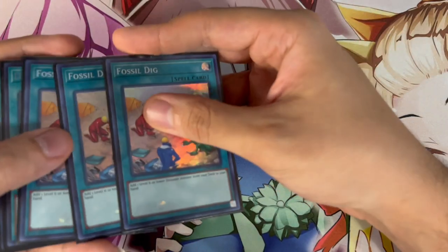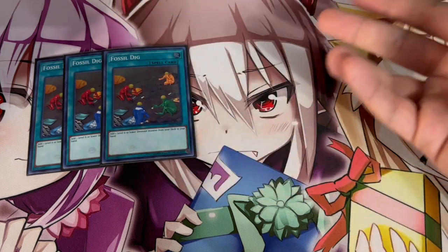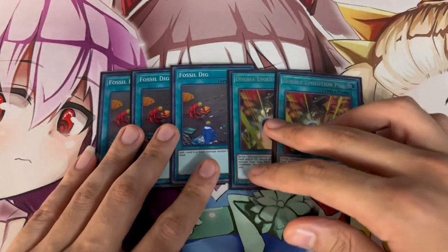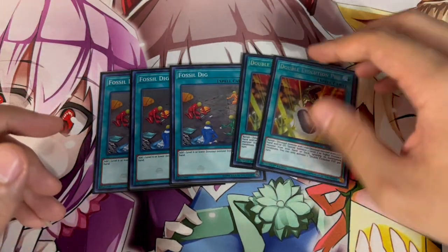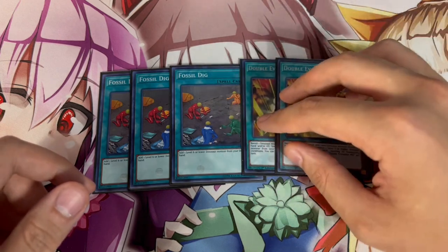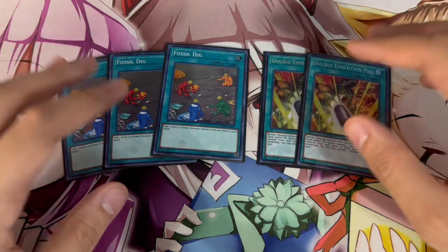For the Dino spells, I'm going to organize this by engine. We're playing triple Fossil Dig and double Double Evolution Pill — wouldn't change these, you have to play them. I'm playing Pill at two because it's always searchable; you have multiple ways to search it now with Quatlus back in the deck, so two is perfectly fine.